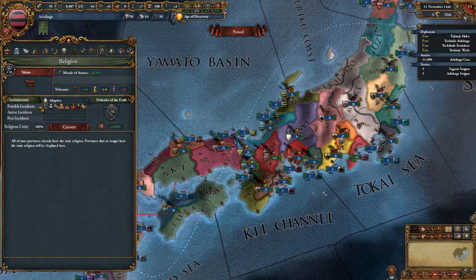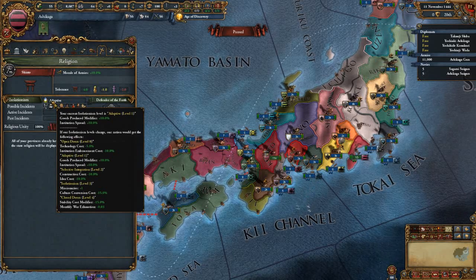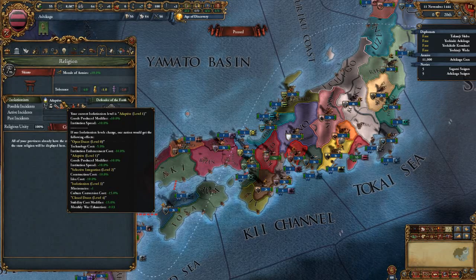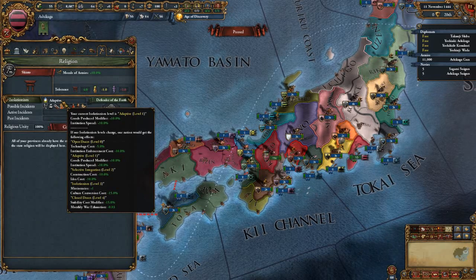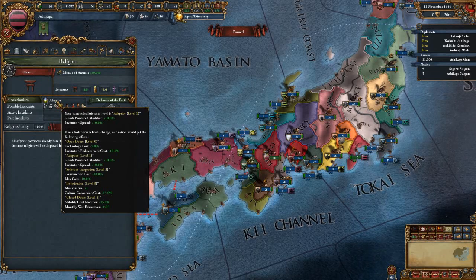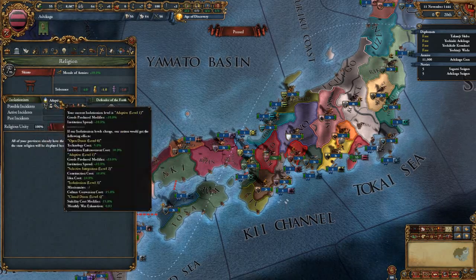Isolationism right here — this is a series of things that happens throughout the game. You start out as adaptive, and depending on your decisions during the incidents, these incidents will happen with a series of decisions within them. At the end of each incident, they will change your isolation level if you choose to do so. Each level of isolation gives you something different. At the end of eight incidents, you are stuck with whatever isolation level you had at that time for the rest of the game.